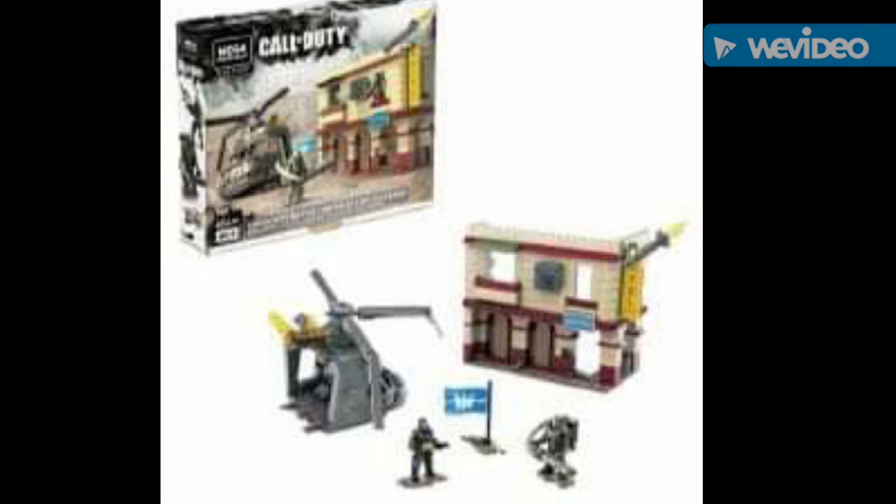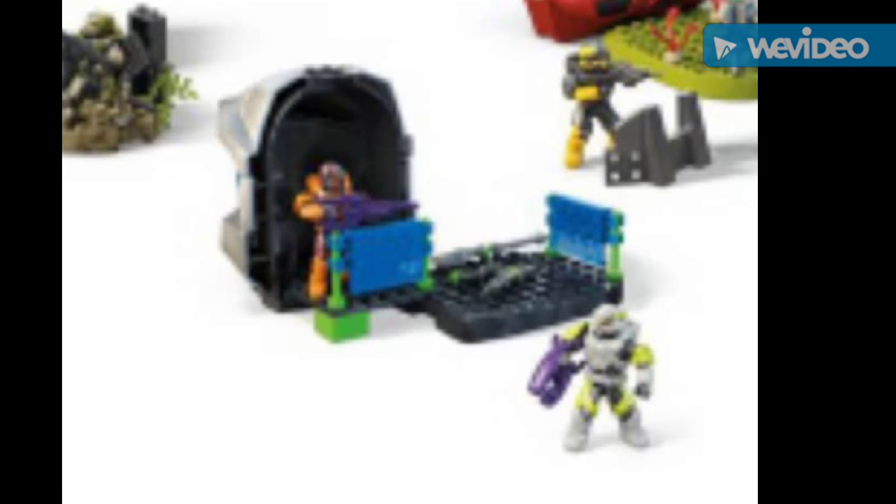It seems to be some sort of Black Hawk Down diorama — there's half a helicopter and some troopers. What I'm mostly interested in is the building. I think that building is going to be really cool; you can line your streets with it in city dioramas and it gives a more old-timey look. Most city dioramas right now, including my own, are more futuristic, so this would look kind of Spanish and be a nice contrast. This might be one of the few Call of Duty sets I actually pick up — congrats to the CoD crowd for getting a new set that's not just a battle pack.